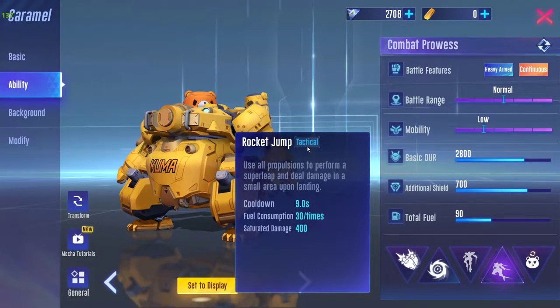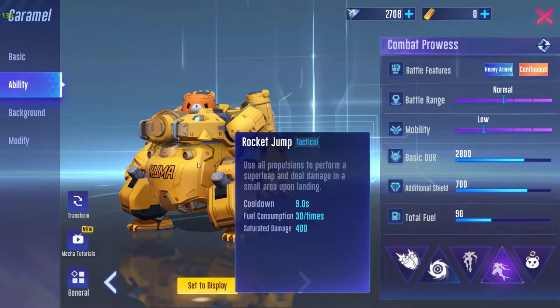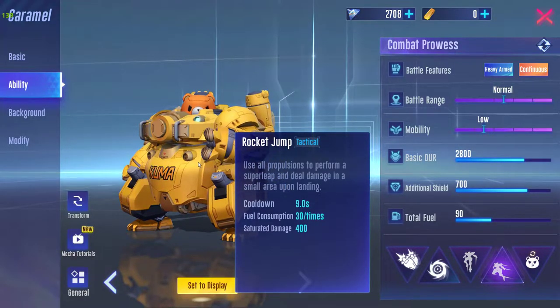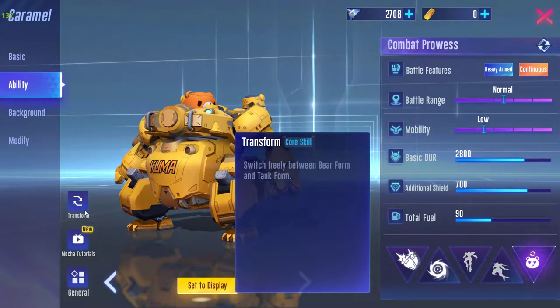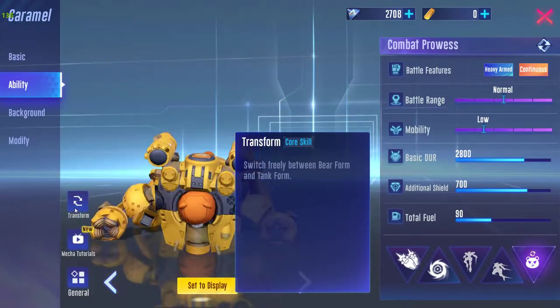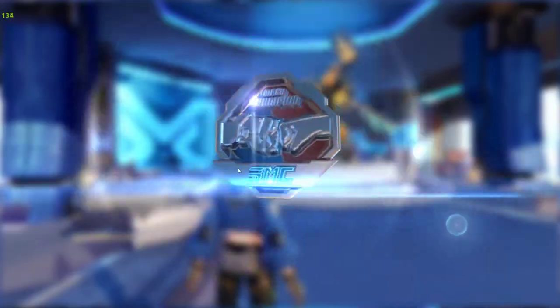The tactical jump — rocket jump or whatever it is called — is basically the tactical skill of this mecha, which allows it to land at a very far or very high distance. Last but not least is the Transform, which gives this mecha the ability to use two different attack moves.